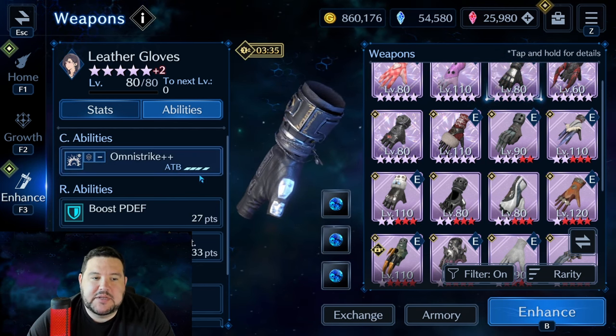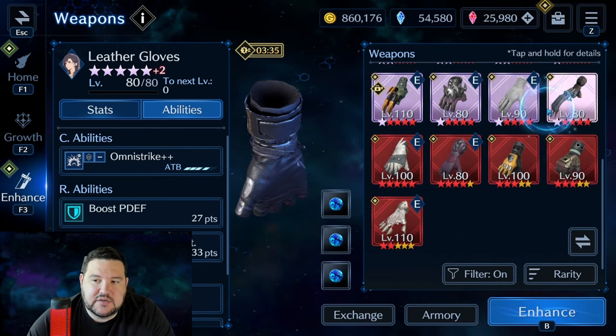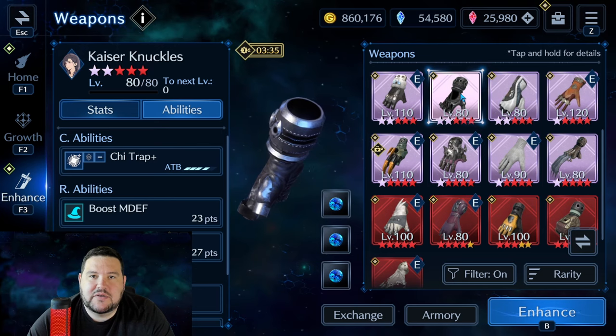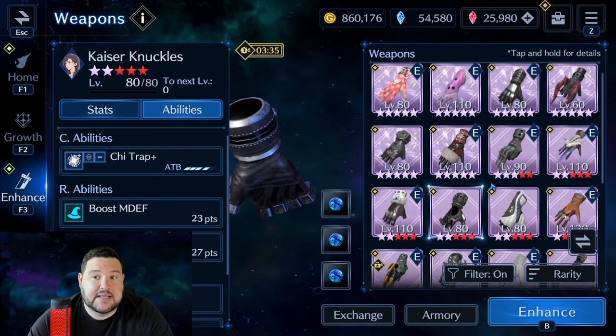She could do things like Omni Strike with Leather Gloves that took a boss's physical attack down. She could do Upper Shot with Tiger Fangs to lower their magic attack. She also had Chi Trap with Kaiser Knuckles to lower their magic defense. That's what she excelled at.